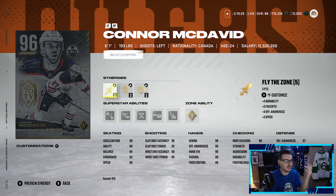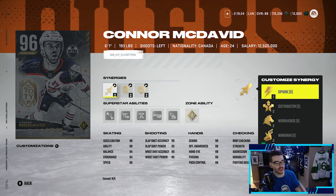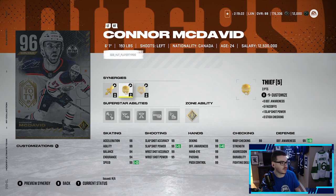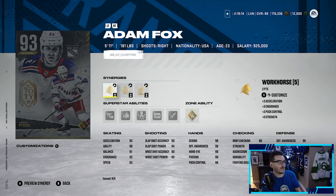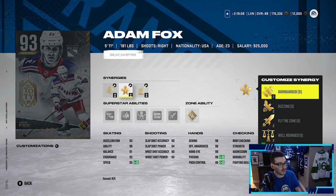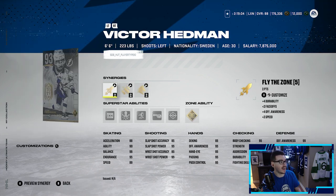Looking at the McDavid card first — the best of the best. You get two synergy points each, he's got Spark, Fly the Zone, and Distributor. This card's going to be cracked regardless — 99 speed, he looks amazing. It's Connor McDavid, he's pretty much a 99 at this point. Looking at Adam Fox — two synergy points, Distributor gets him up to 95 speed. This card looks absolutely unreal with very good synergy slots.